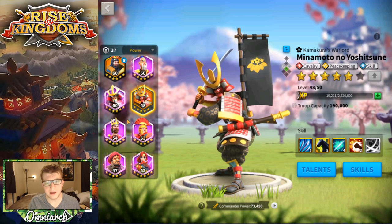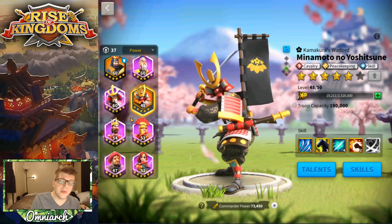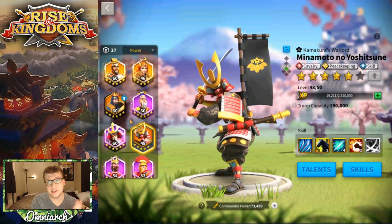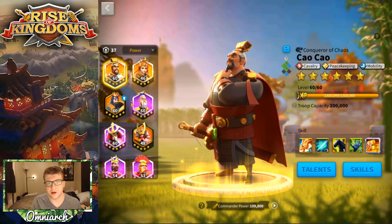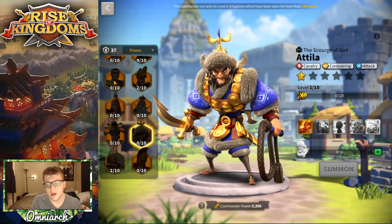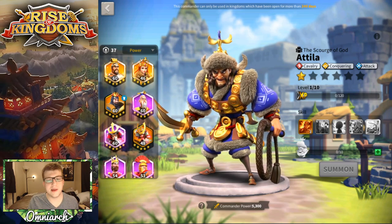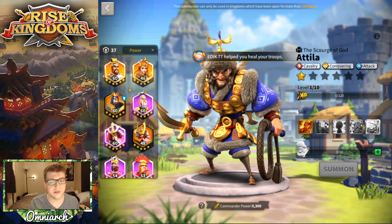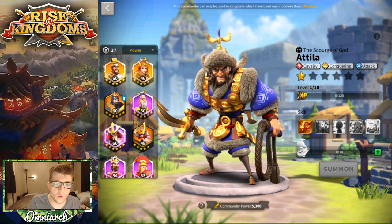If you expertise Minamoto, you can expect your investment to lose value over time. He's still a good commander, but he's probably the worst in the legendary tier. That said, it's not exactly apples to apples — he's much easier to get than other legendaries, and it takes a very long time to get a fully expertised legendary commander. By the time 240 days pass and you finally unlock Attila, for example, you still have to expertise him from that point. So if you're spending an insane amount of money and your kingdom is really old and you never invested in Minamoto, just skip him.